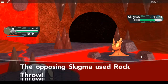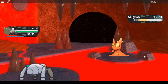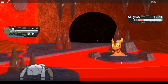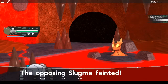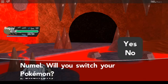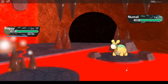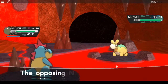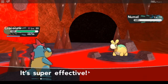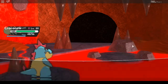Mud-Slap hits for solid damage and lowers Slugma's accuracy — I think it will take it out in a couple hits. Oh, a crit! Nice. Slugma uses Harden. Let's use Cut, that should be enough to finish it. Another Slugma — I'll switch to Croconaw because Water is four times effective. One-hit KO. Then another Slugma — let's switch to Buggy again.